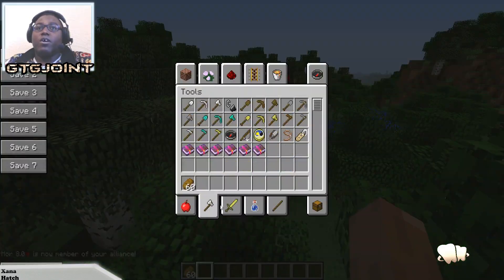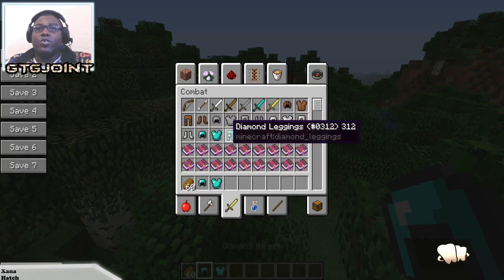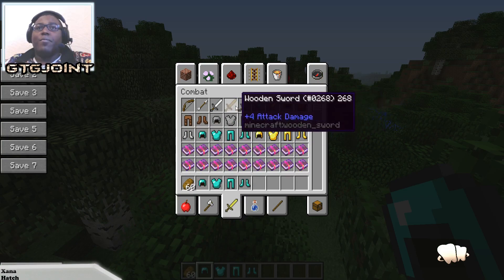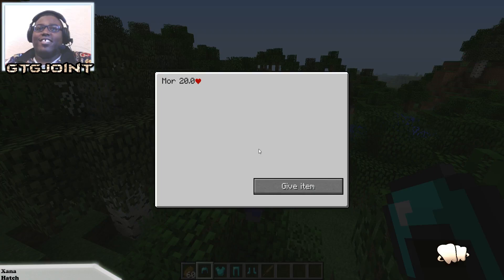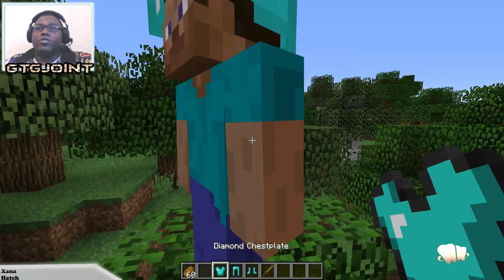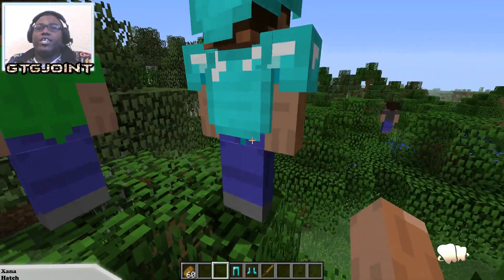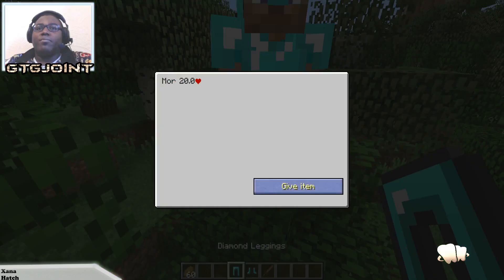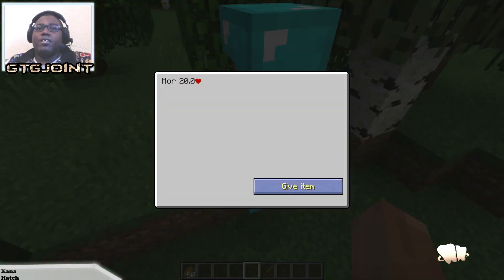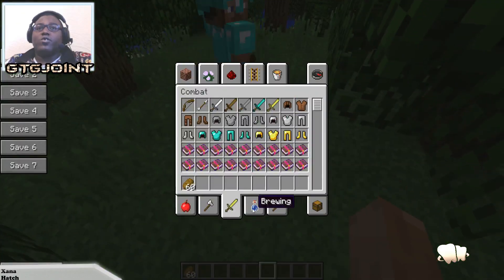You can also give them items. Let's say you've got your tools — let's get him all geared up with diamond stuff so you can take him on adventures with you. We're going to give him a wooden sword. It automatically takes it, which is a bit strange. It would be good if you could drag it across — you have to literally click on the item where it says 'give.' Now he's got a wooden sword.